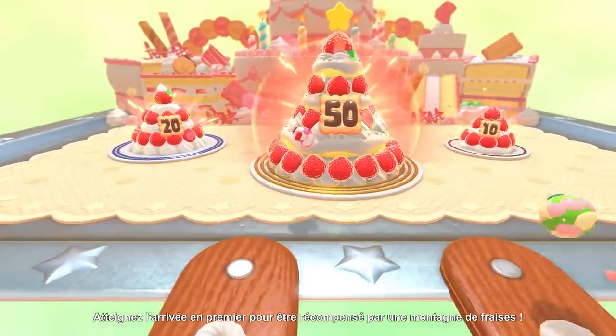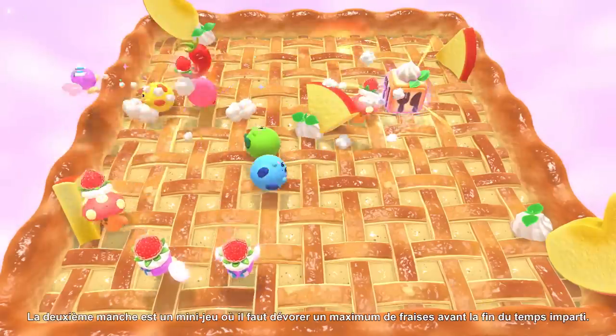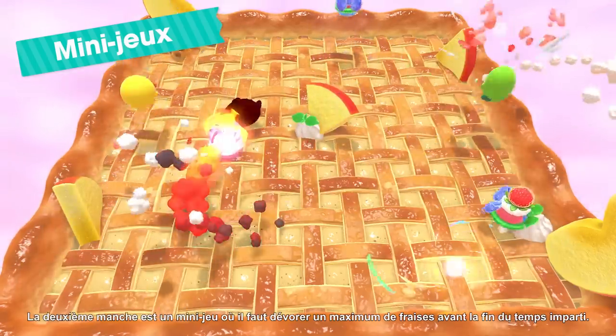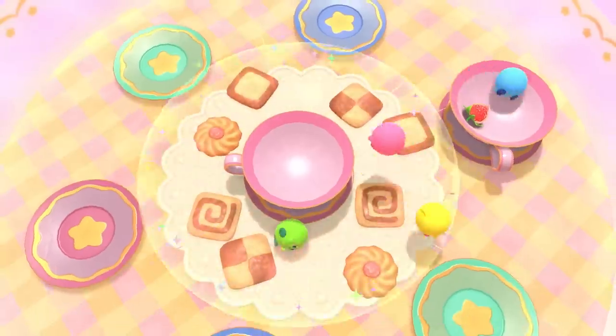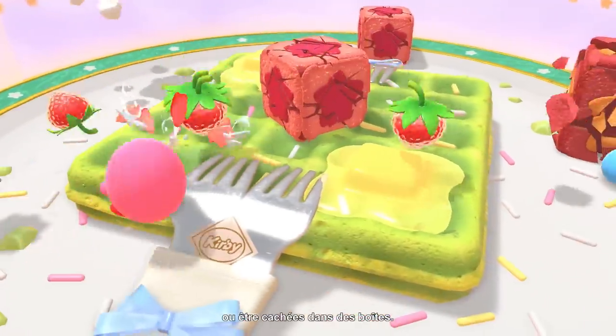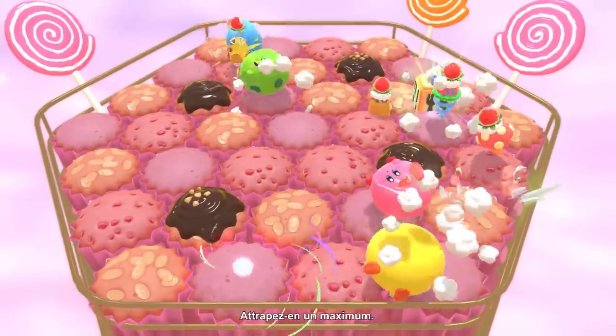Reach the goal first and you'll have a mountain of strawberries all to yourself. The second game type is Minigame. Eat as many strawberries as you can before time is up. Strawberries might fall from above, or be hidden in boxes. Who knows where they'll appear? Try to get as many as you can.